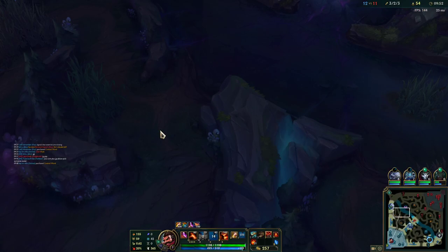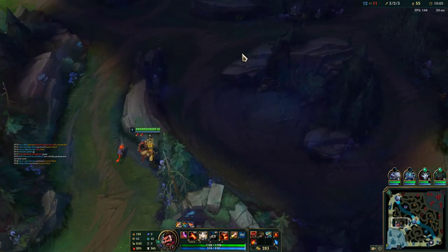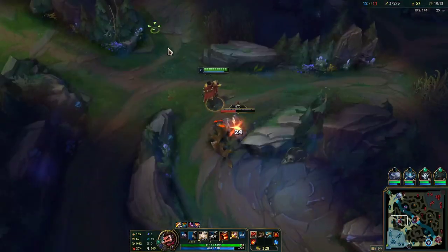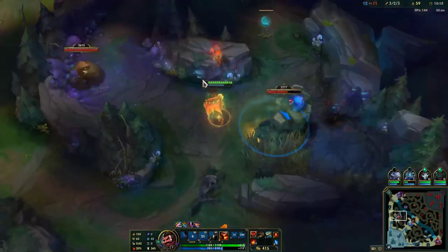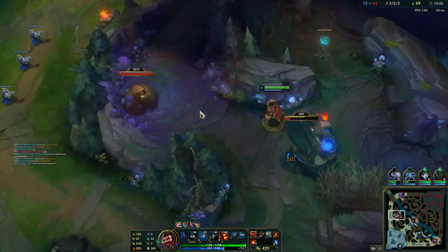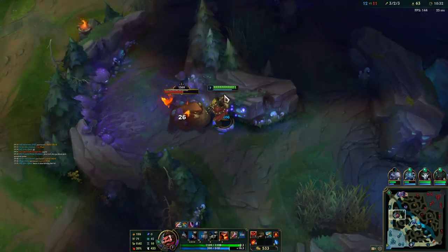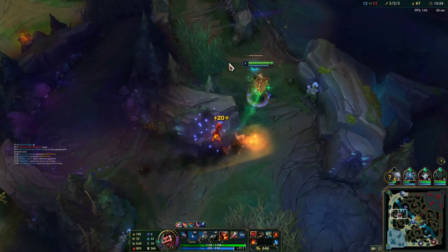I actually think that Poppy's going to be top side taking his red buff here. For build this game I'm probably going to go Prowler's Claw, then Black Cleaver, and then an Uncan item — not entirely sure though. We'll obviously adapt the build as we go along in the game. It's looking pretty good so far — we're definitely back in a position of power in this game, which I'm really happy about.